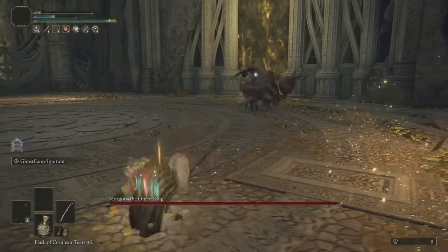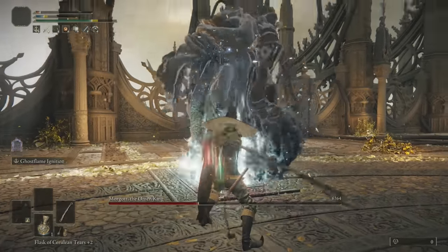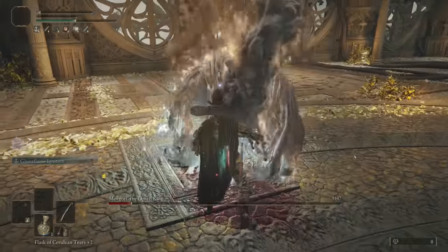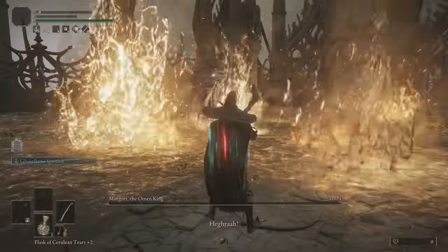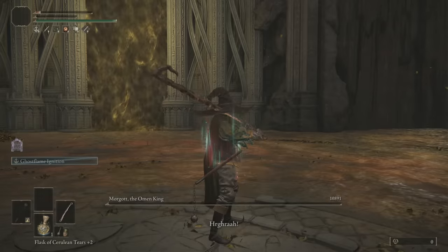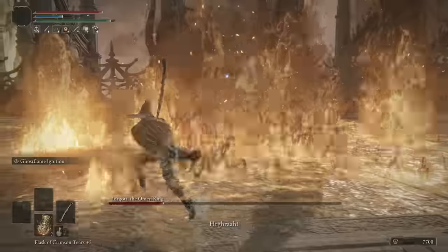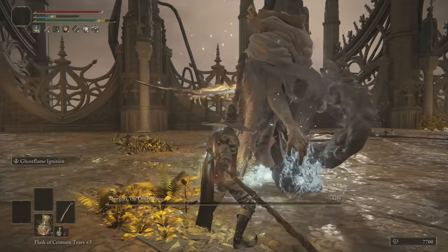But once he jumps, roll underneath him, leave two trails, and just wait a second. Just one more trail should do it. I figured this out on my second playthrough — the first one was almost as smooth, but I didn't have the Red Feathered Branch Sword, which mattered a lot in this case.